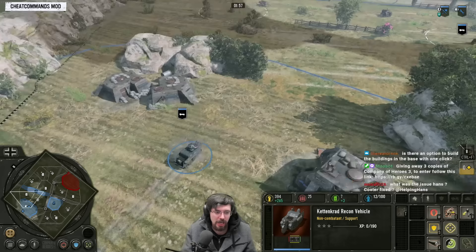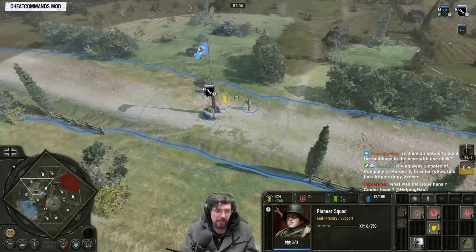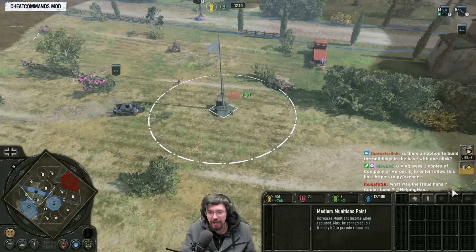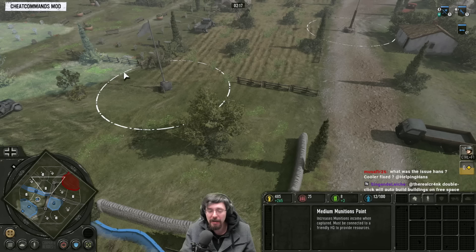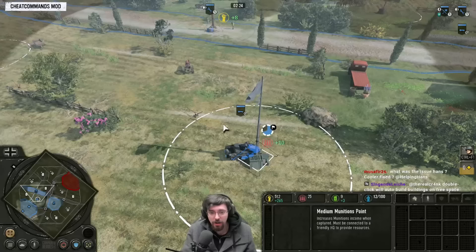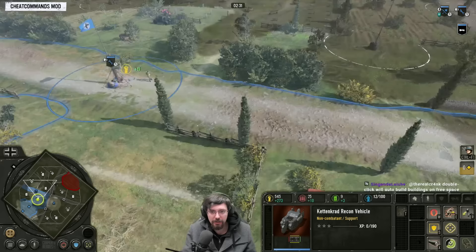For the Kettenkrad, you need 35 munitions to benefit from its communication cables upgrade. So instead of just capturing territory straight outside your base, maybe cap a bit further forward and be aggressive. You probably need to capture at least one munitions point outside your base to start building munitions for the upgrade. But then try to be aggressive and cap toward your enemy's side of the map, because you're likely to lose that territory anyway later in the match.